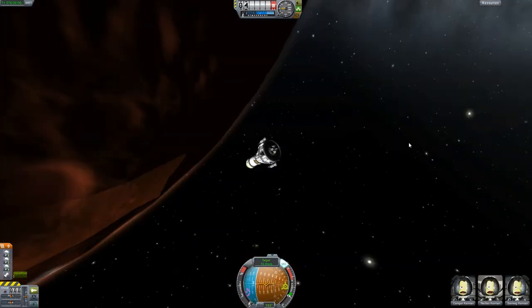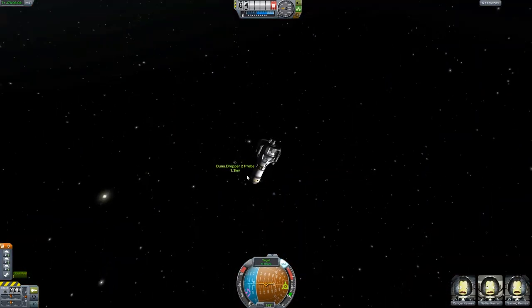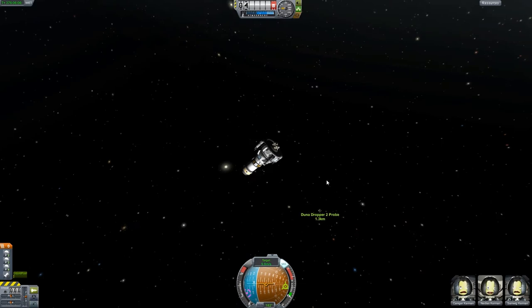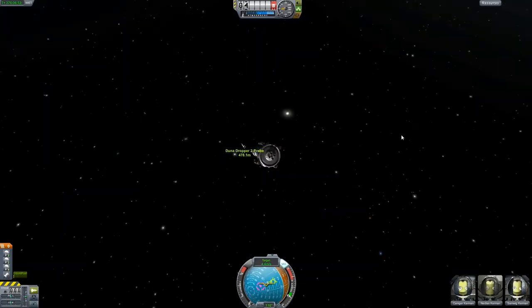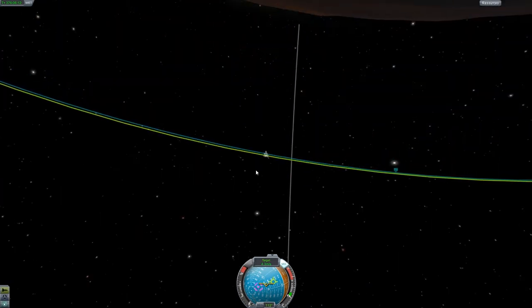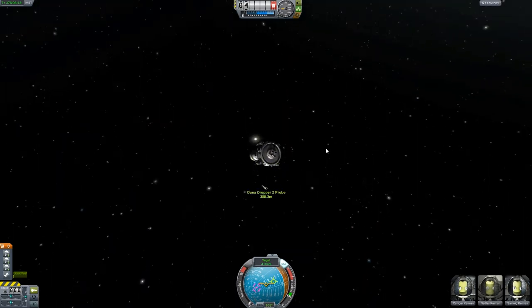We are very close by now to our Duna Dropper 2 probe, which is the command module. Apparently I have suffered the glitch again where the numbers disappeared from the altimeter, and I'm not sure why. I noticed in post-production of the last episode that the numbers disappeared as I came in for a landing. It may be a glitch with the dynamic warp mod.